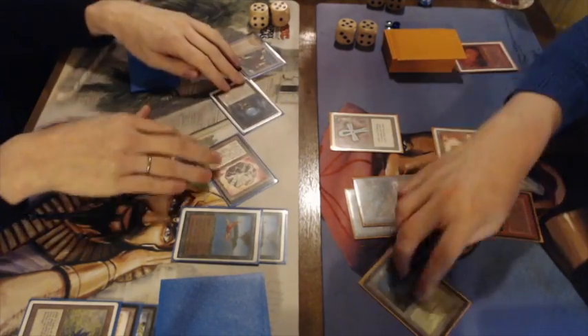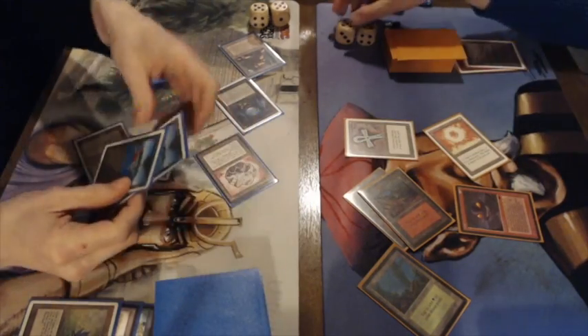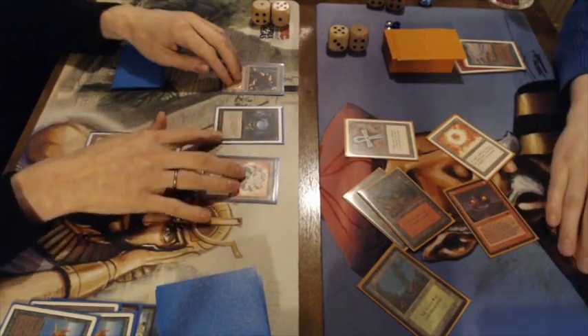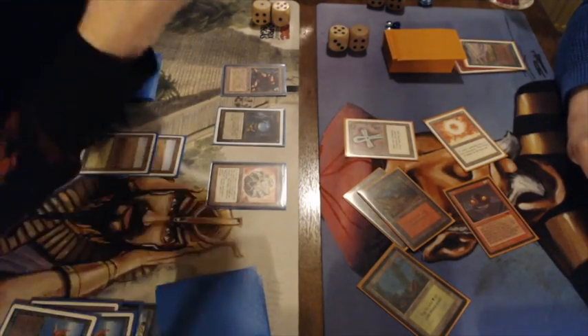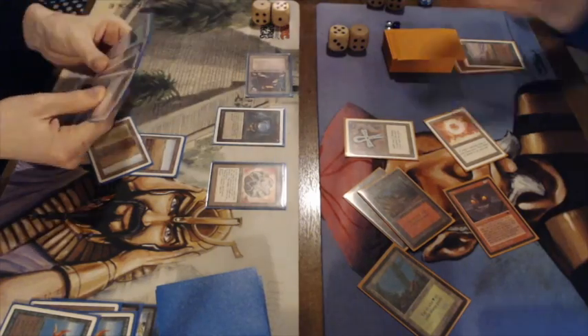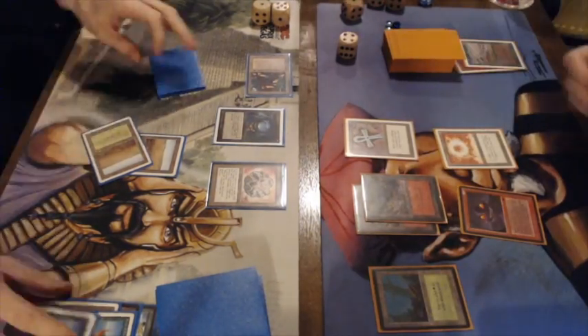Frank declares an attack — a tap here from the Icy — and there's a Hurricane. It's an interesting and pretty good choice because it kills the Birds but also deals four damage to Frank himself. That means he's on six, Gideon is on six. All Frank needs now is a little bit of direct damage to end Gideon, and direct damage is of course in the Atog brew. But the ramp player can deal two more damage — that factory is putting in so much work.